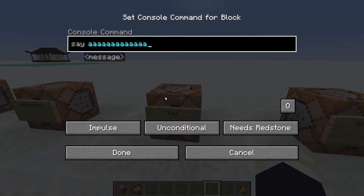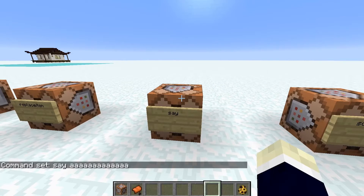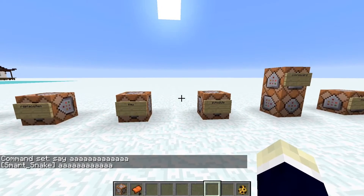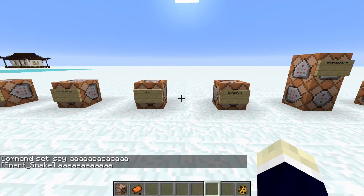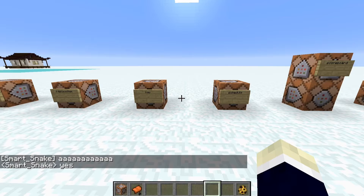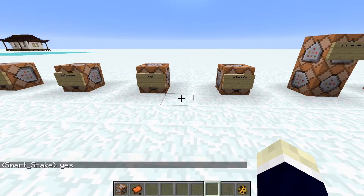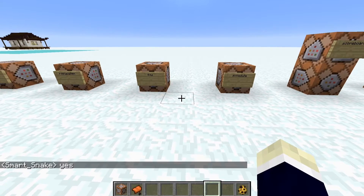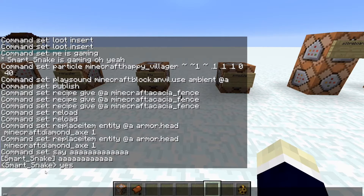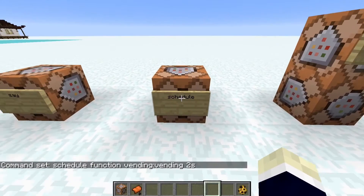The say command is pretty easy — type say and then your message, and it says 'SmartSnake said: yeah.' You could just open the chat, but say uses different brackets and looks more official. That's why say is better than just typing in chat.